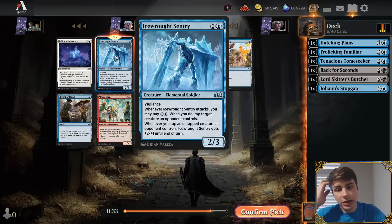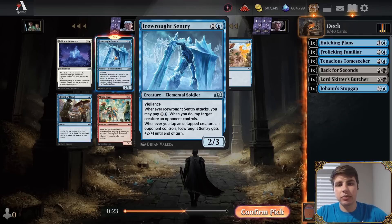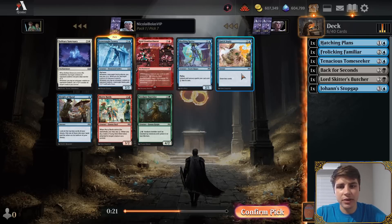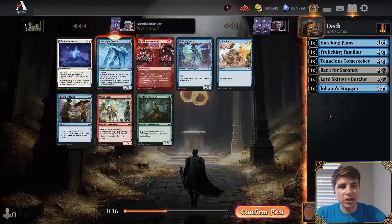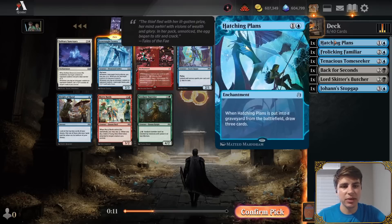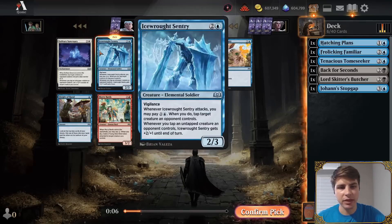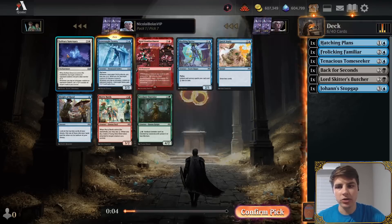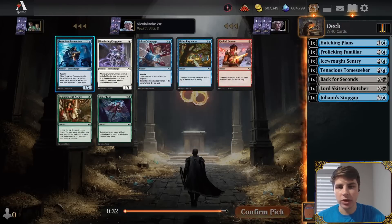I like Ice Rot Sentry a lot — it kind of fuels itself; you don't need other tappers to make it good. Three mana, two-three Vigilance is already okay. Then you can tap your opponent's creatures and attack as a four-four, which is really nice and puts a lot of pressure on your opponent. Quick Study's decent. Blue is looking very open, so that's the color we're going to lean towards. Instants play well with Frolicking Familiar, but we're going to just get more creatures for now. Solitary Sanctuary plays well in a blue-white tapping deck, but the Sentry's just more independently solid.